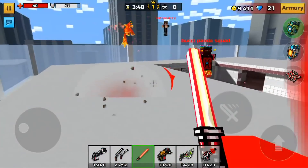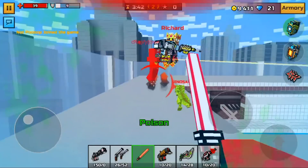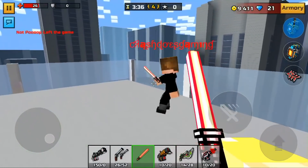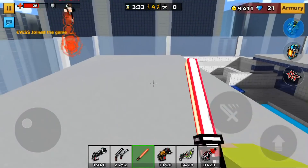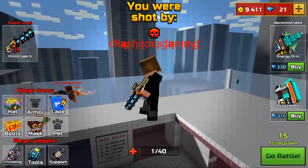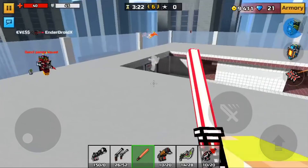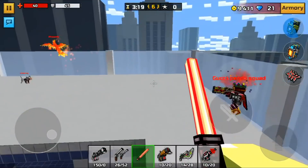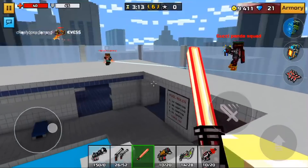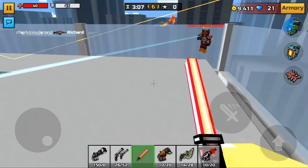The next gadget is the Reflector, which is an interesting one. You can easily tell what it does from the name — when you take damage, the Reflector reflects 50% of that damage back to the attacker. Even if something isn't a one-shot kill normally, it's always guaranteed to finish them off. For example, if someone uses a Ghost Lantern or Soul Stone on you with the Reflector active, the person who fired it will die.